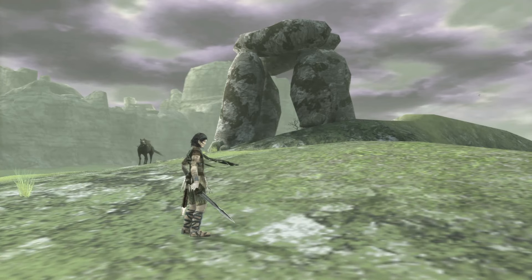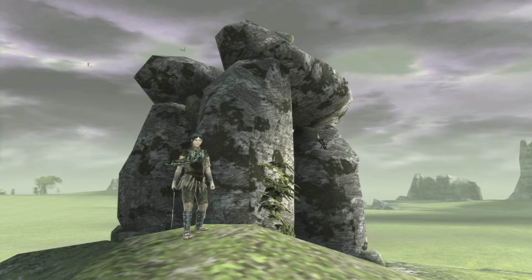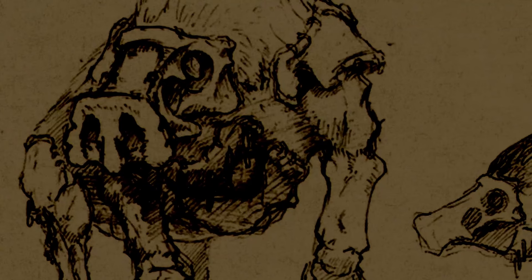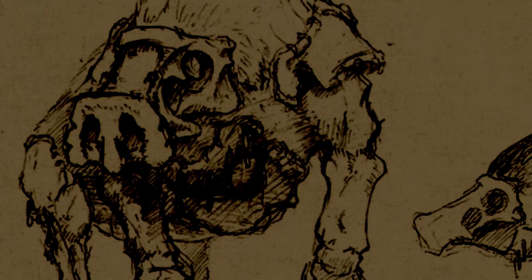The Stonehenge arena is named after the prehistoric monument in England. Early pictures of E7 and footage of Wander travelling from E6 to E7 show a swirling sky and beam that form above a colossus arena at the top of E8. In the artbook it says Sirius was cut, as the method to defeat it wasn't working out.